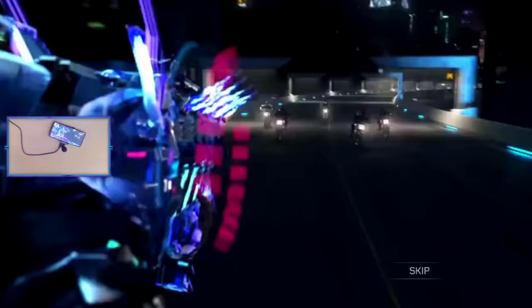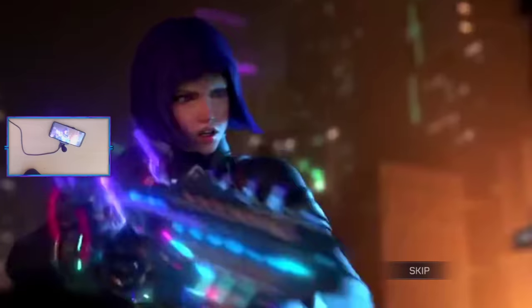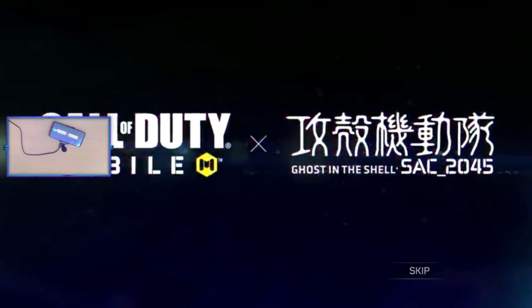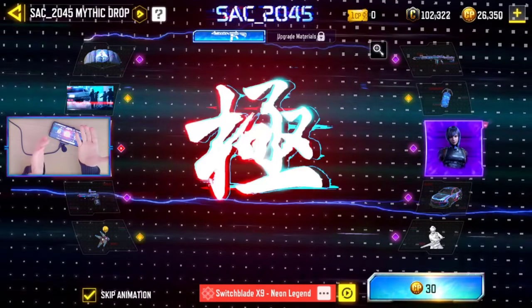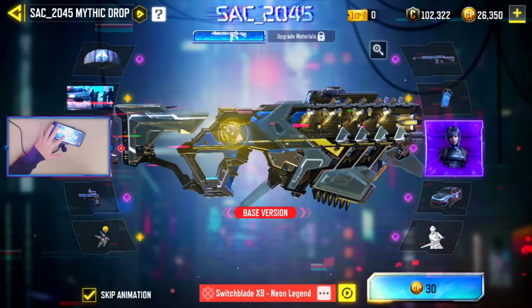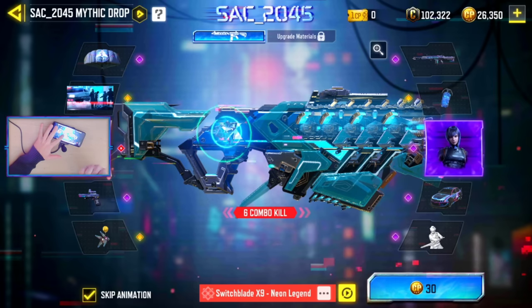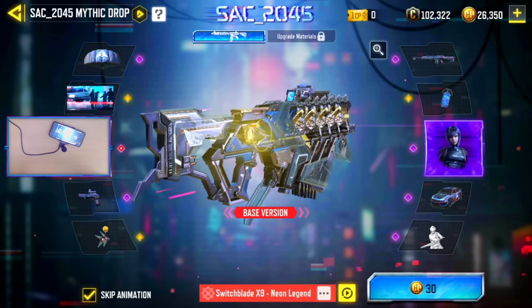I have no idea what the character is, I have no idea what the epic gun is gonna be. Oh my god, bro, what is going on? This is like a legitimate movie. Okay yeah baby, a lot of stuff going on — tap to continue. This is once again a mythic Switchblade that we're going to be using. Hold up, I want to see it go through all the color meshings — that's the base version, then it goes into gold, then like a blue, and then a purplish blue. Oh that looks so sick.